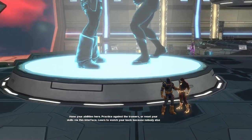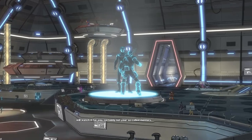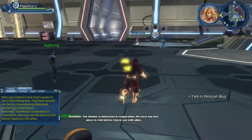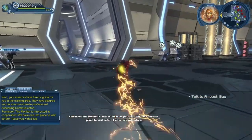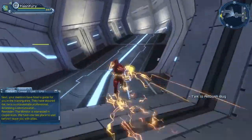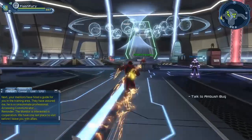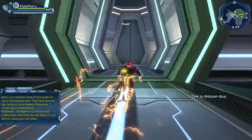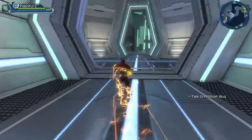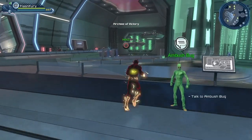Deathstroke says: 'Practice against the trainers or reset your skills via this interface. Learn to watch your back because nobody else will watch it for you.' This is basically a mission to introduce you to the House of Legends and let you know that Deathstroke is where you can go to the training room to try out your powers and loadout. And here we're going to our friend Ambushbug.